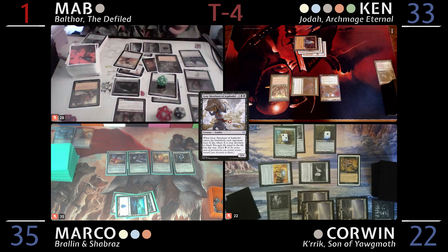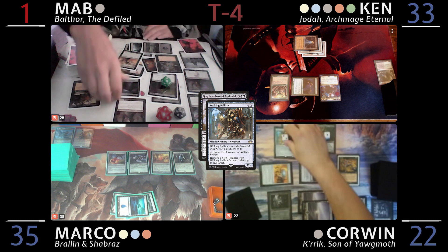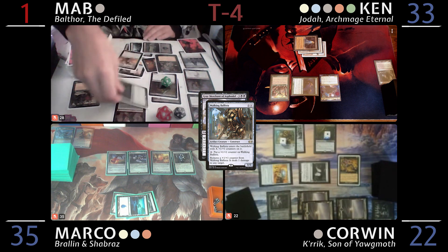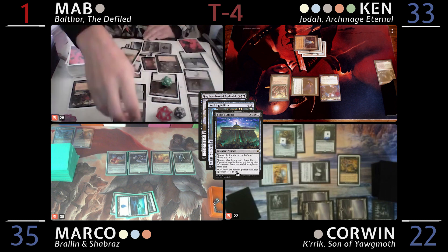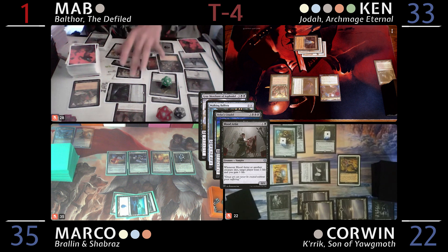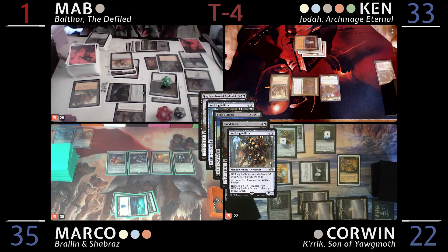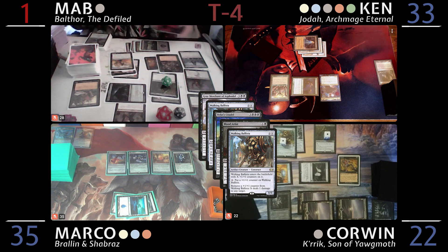Now that I have that life I can reanimate Viserys. Wait — you're at one when you cast Gary. Do you with Walking Ballista? In response — I'm going to shoot you with Walking Ballista. Wow. In response, I'm going to tap Bolas's Citadel and sack all the permanents — ten of them including Blood Artist. In response to you activating Bolas's Citadel, I will shoot you again with Walking Ballista. Wow. I should have been more patient. Well, I'm dead — Walking Ballista.